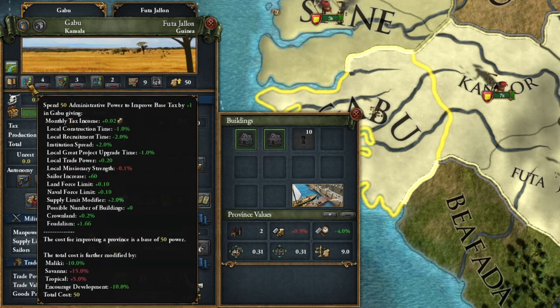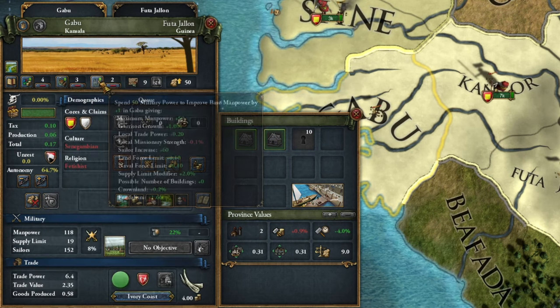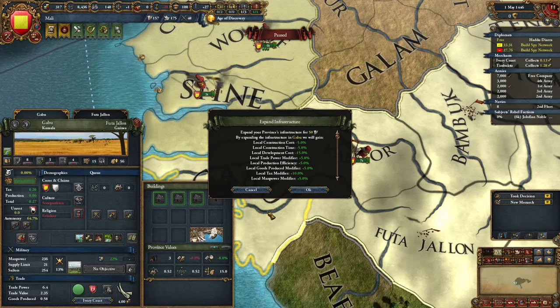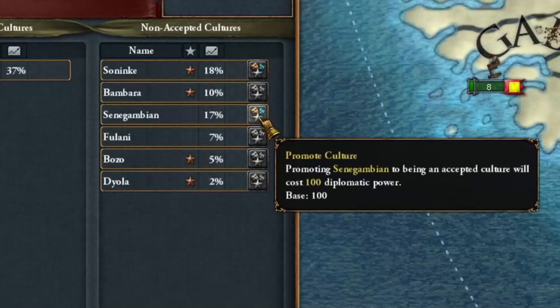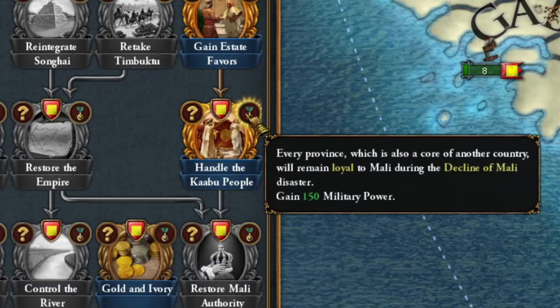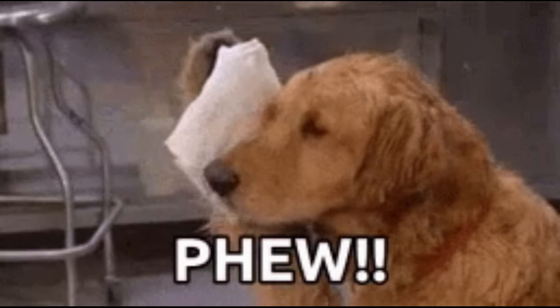I developed the province of Gabu, primarily using administrative and military points. I also developed the port, which reduces development costs by 5%. I remember the infrastructure at level 15 development, and after a moment I can accept this culture and complete the mission for accepting national minorities. Now my country will be more peaceful.